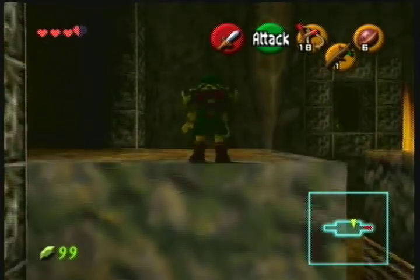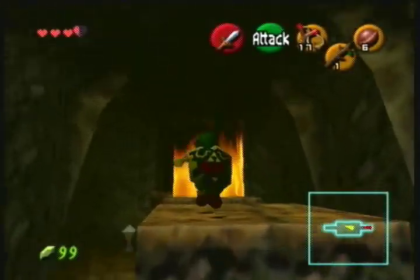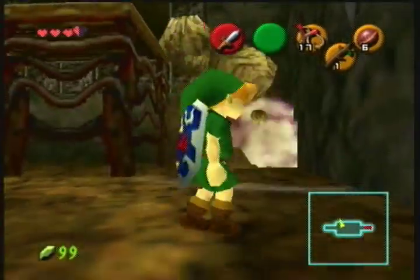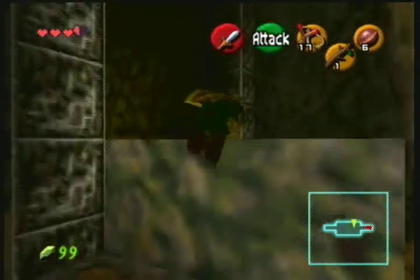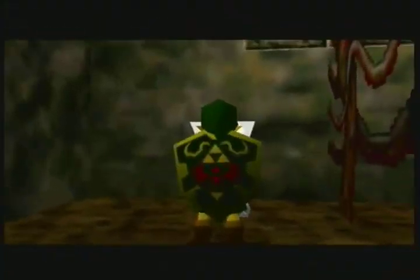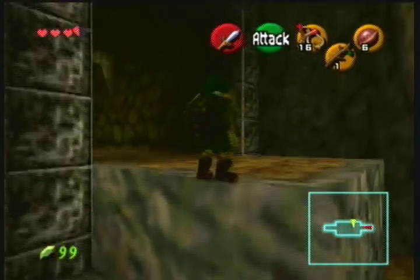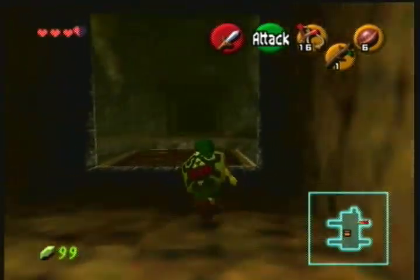There's a boulder on the other side of the room — there's probably another switch under it. Let's go ahead and figure this out. Let's blow up that boulder. There's the switch. I'm not going to hit the switch yet because I'm going to wait for the other flame to go down, since I know I'm going to be in a hurry. I might as well come down here — that way I'll have more time to hit the other switch. Alright, hit that, hit that. Now I've got to run. This game is possible, not impossible — it's just difficult.